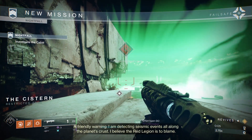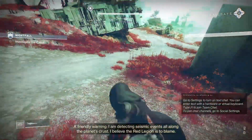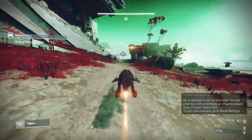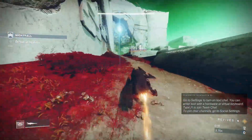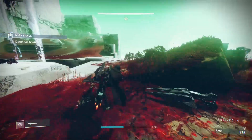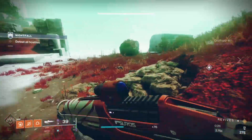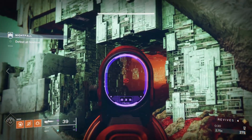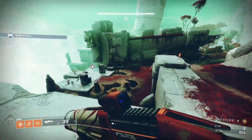In this first area, we're just going to pop our Sparrows immediately. Watch out for the fallen but don't worry about them — just run right by. Come up the road and hug the left to avoid the Cabal landing pod. Come up onto this little ledge; there will be a few fallen to the right up there, about two or three of them.